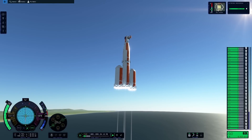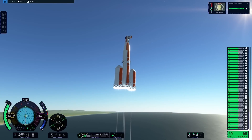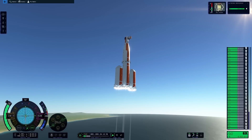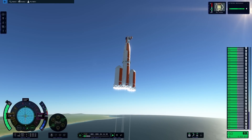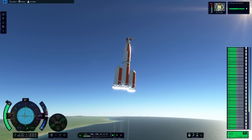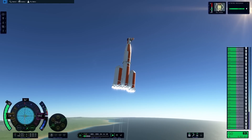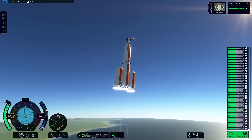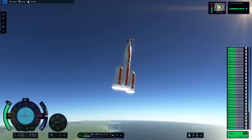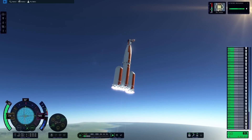Whilst I was going wildly off topic talking about ants and Juno New Origins, I did showcase the assembly statistics. Even though the rocket currently flying only weighs 22.56 tons on launch, it has 154 parts, and 114 of those are the engines. This launch footage is actually sped up 18 times because this launch took me about half an hour in real time.